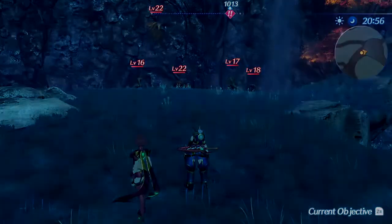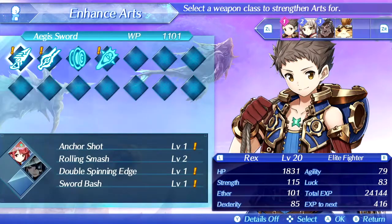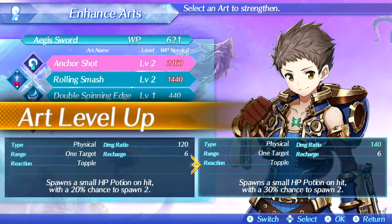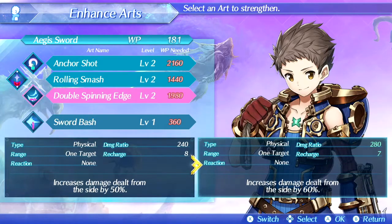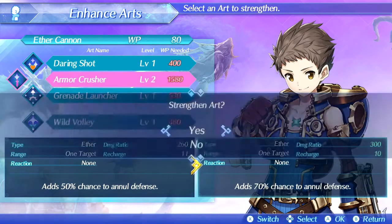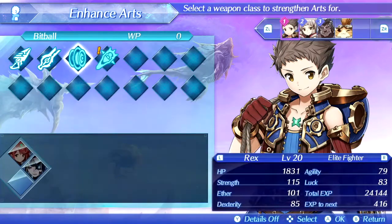Before I do that, actually, there's something I've been slacking on that I keep forgetting to do — Arts. I keep forgetting to upgrade them. I'm going to upgrade Anchor Shot by one level and Double Spinning Edge, since I have enough for both of them. I'm going to keep Sword Bash in reserves, because I don't like it that much. I think I will increase Armor Crusher, because it has a chance of lowering defense.